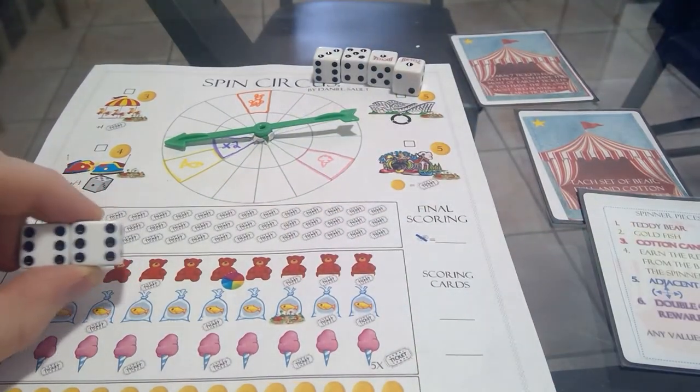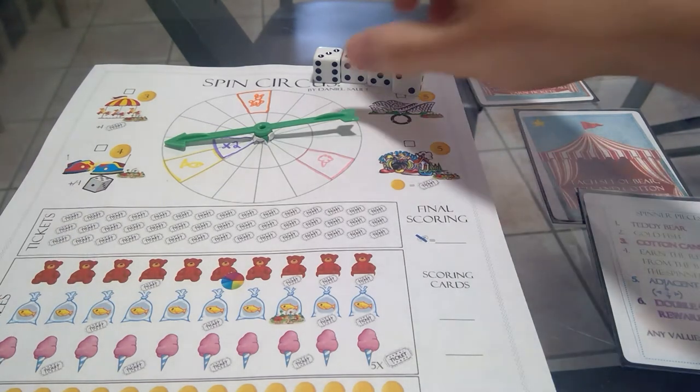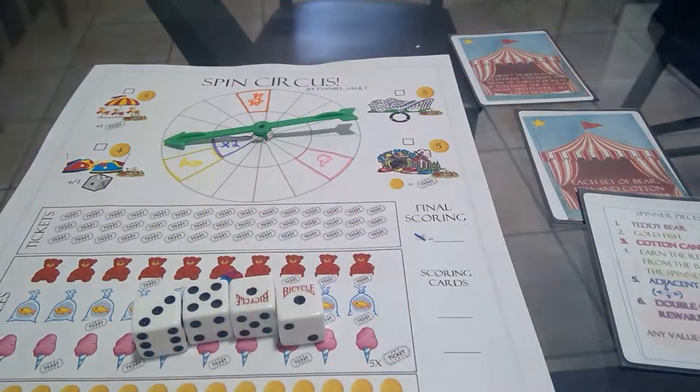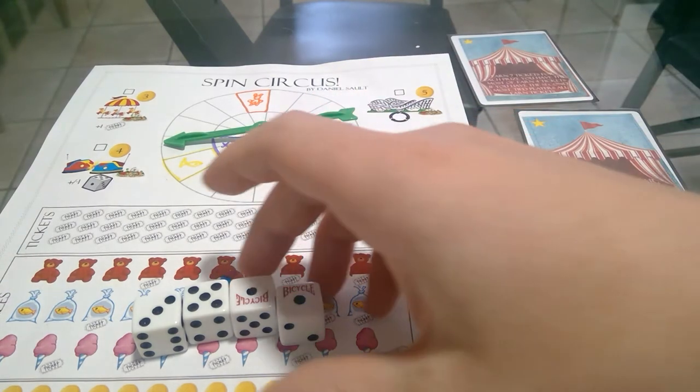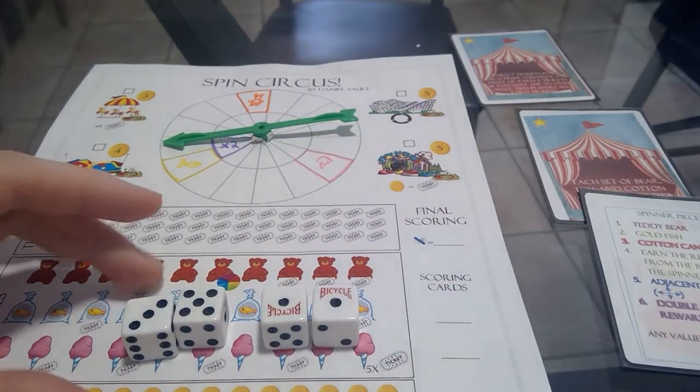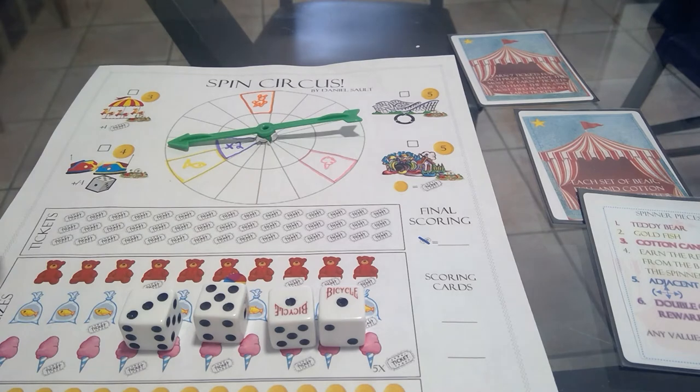That's my turn as the active player: take all the dice of one number, add a piece to your spinner. Then all other players may — but don't have to — add a piece using those same dice. The dice aren't removed, so all other players can use them. For example, they might add a two-teddy-bear spot, a single cotton candy space, or an adjacent reward space.